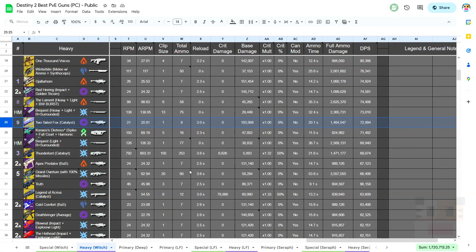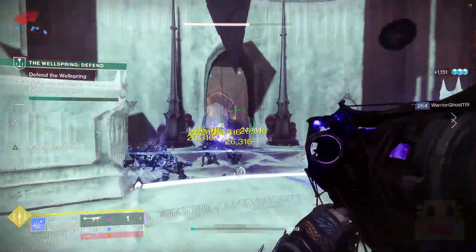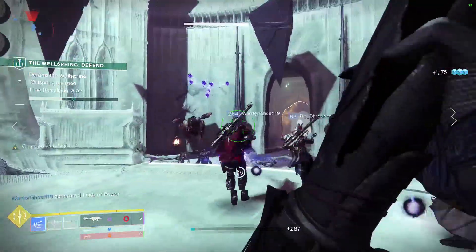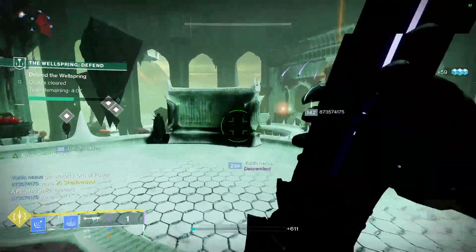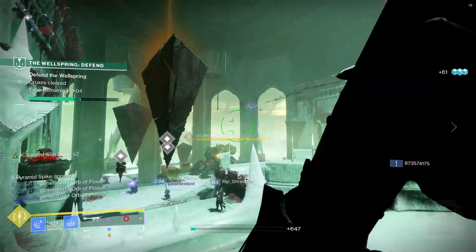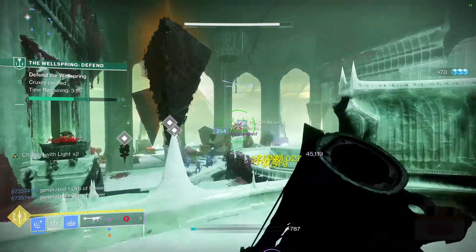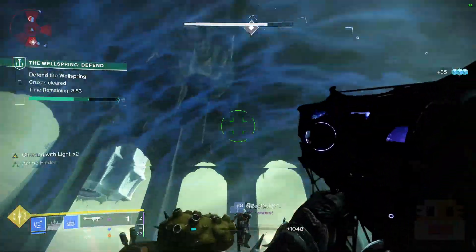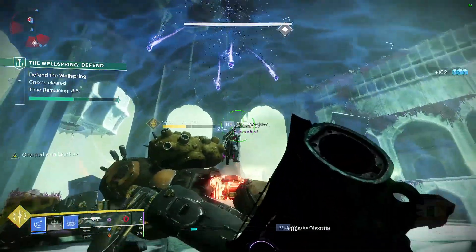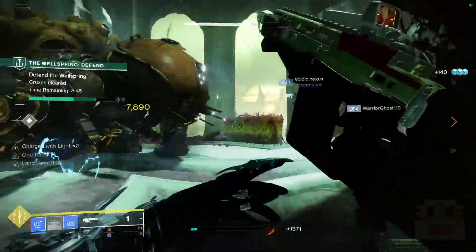If you haven't seen Two-Tailed Fox much, it's because Gjallarhorn exists and doesn't buff other exotics, but this thing does some really good DPS and even higher full ammo damage than Gjallarhorn by a pretty significant margin, especially if you have the Catalyst, which adds a third Arc Rocket that does jolting — like a free 50% more damage, which is crazy. So if you end up playing without a Gjallarhorn on your team or in solo play, Two-Tailed Fox is an excellent option for full ammo damage and pretty high DPS. The only reason you don't see more of it is because Gjallarhorn gives Wolfpack Rounds to your whole team's legendary rockets.